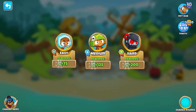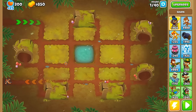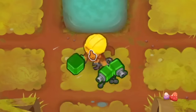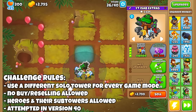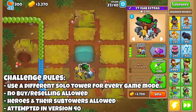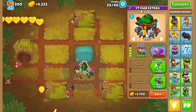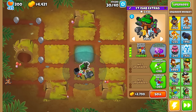Starting off, Easy Mode. It kind of goes without saying that if one tower can beat a harder game mode like CHIMPS, then we can use that same tower for almost any other game mode. So to spice it up, I'm going to challenge myself to see how many different towers I can use to solo each game mode. To my knowledge, it's currently impossible to get a unique one-tower completion on every game mode — there are simply too many game modes and not enough good solo towers — but we'll see how many we can come up with.